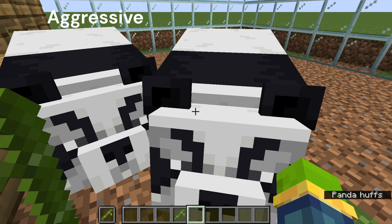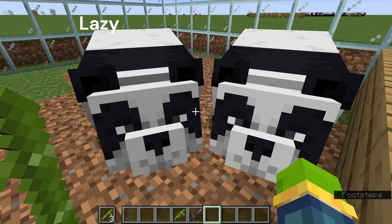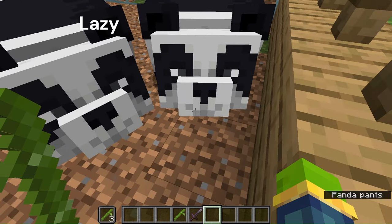If you kill other pandas around it, it will also attack you. They're quite slow but they have quite a lot of reach as well. The next panda type is the lazy panda — they've got this lovely little smile on their face.